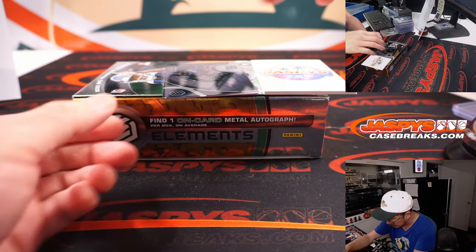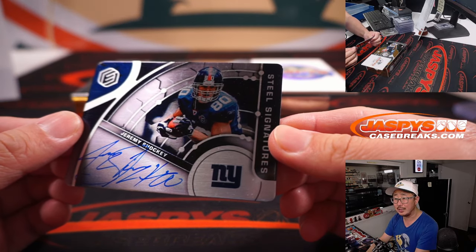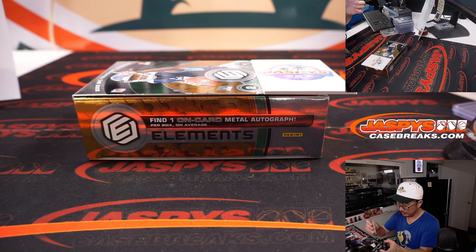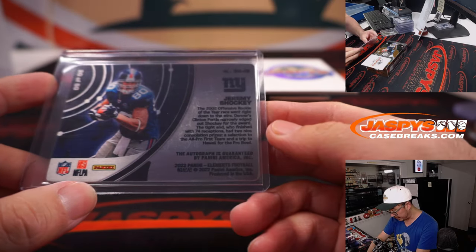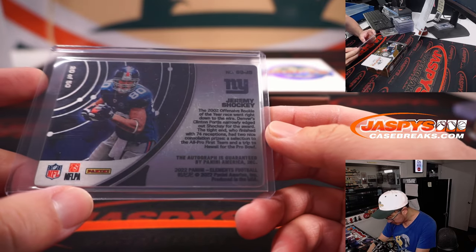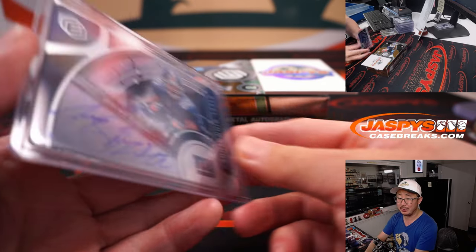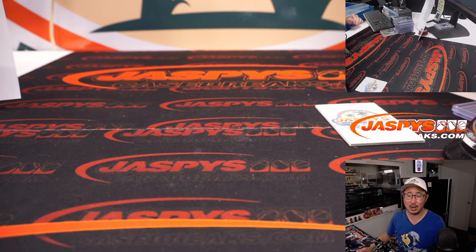And the last one — Steel Signatures, Jeremy Shockey. Old-school Giants Jeremy Shockey going to Jerry and the Giants. Your 2002 Offensive Rookie of the Year — went down to the wire, I guess Clinton Portis won it, but Jeremy Shockey was right behind him. Kind of one of the earlier versions of those pass-catching tight ends that are so common now.